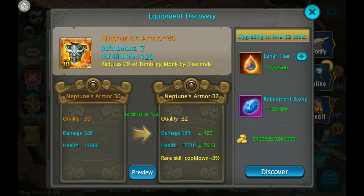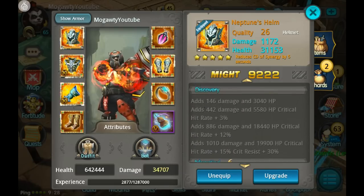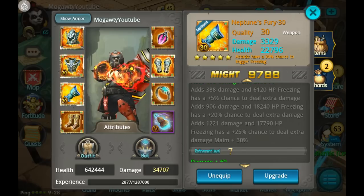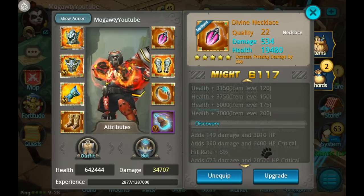Like I said, the next one is always very expensive. Now I'm going to take a look at the quality 32 attributes to see which one I want, because I want to get at least one thing to quality 32. Let's check what the attributes are.